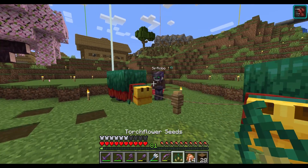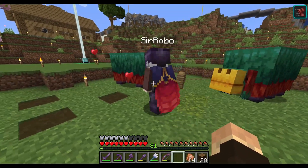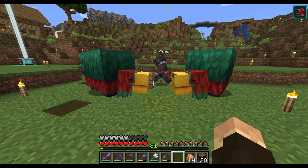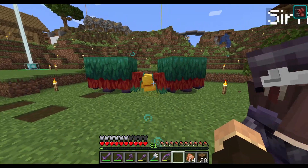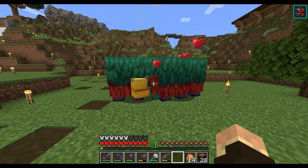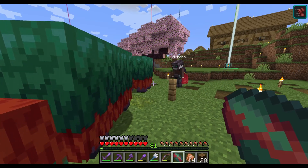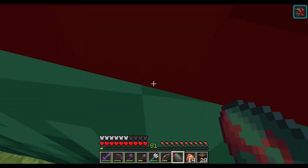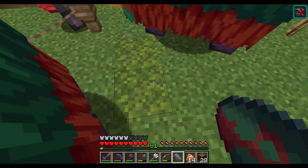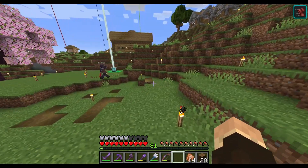We're back with the sniffers — they finally sniffed out another torch flower seed! Taking them off the leashes — come on, don't waste it. It didn't show any hearts which was strange, but something just popped out — the egg! It just gives us more eggs. So we're going to have three sniffers now!